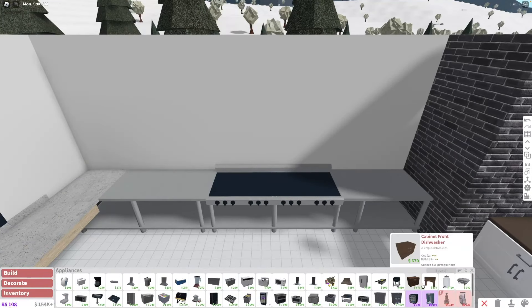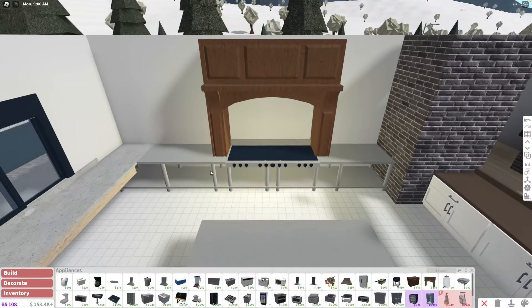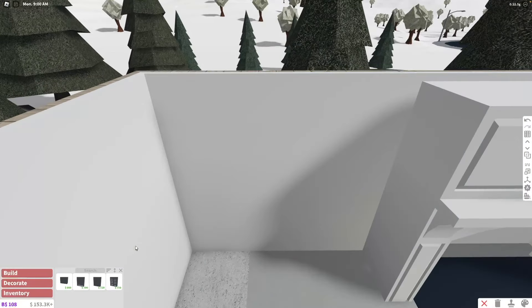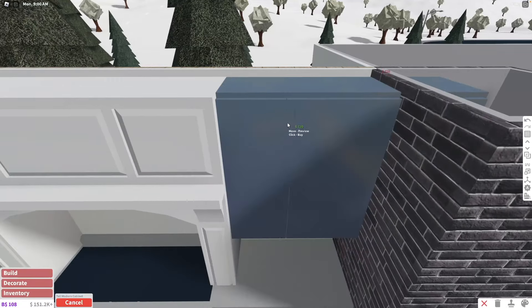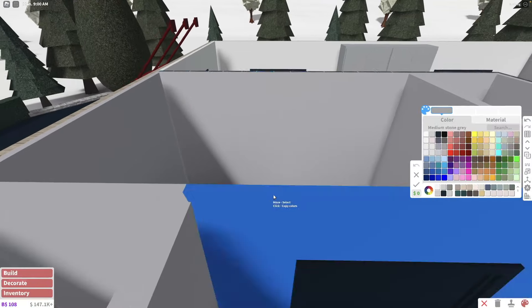The legs of the stoves are kind of colliding with each other but it's okay. I like this hood — I'm gonna put some cabinets on this wall now that we have the hood in place. This cabinet has to be in the wall. I'm going to come back to the kitchen later and now I'll decorate the bathroom.